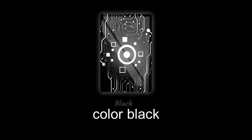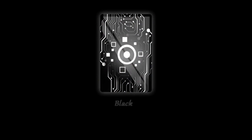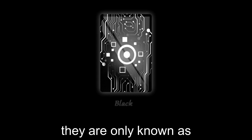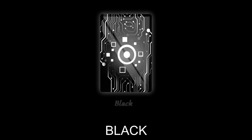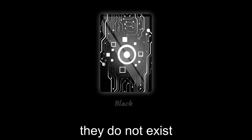Black — color: black. There are rumors about adventurers that work in secrecy and in the shadows. They are believed to be responsible for assassinations and organized crime, and are only known as 'black.' But these are all rumors — they do not exist.